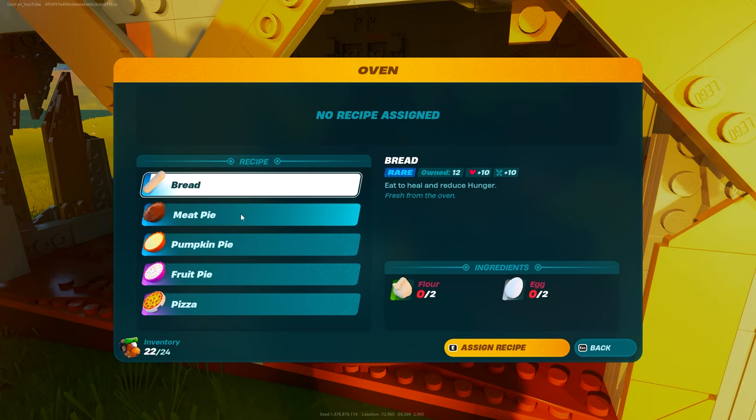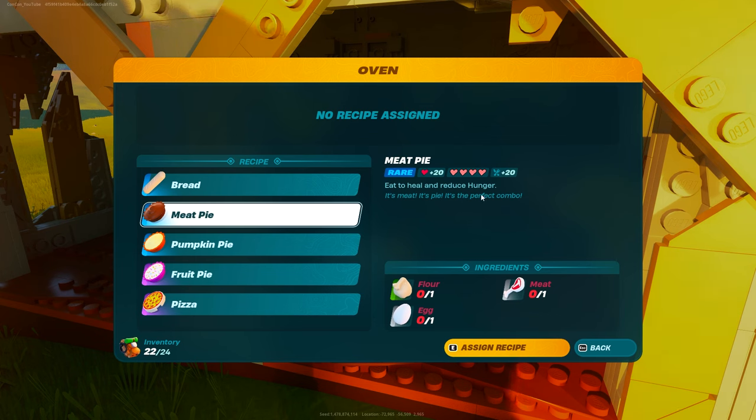When I go inside here you can see there's bread, there's meat pie that heals you up to like 20 hearts and also gives you four extra hearts, which is fantastic. Meat pie is very good, guys — make some.